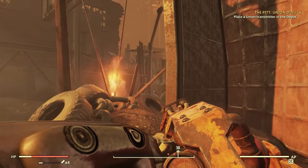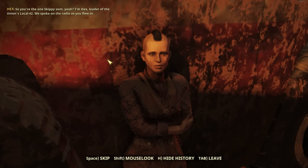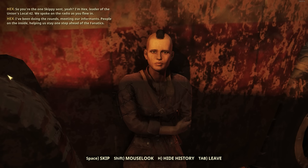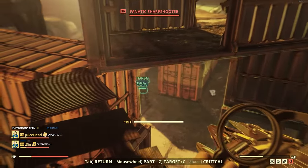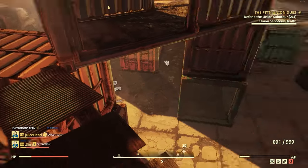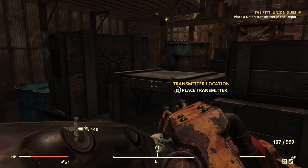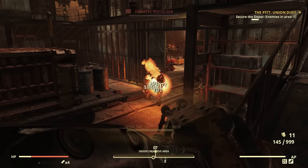Right at the start you'll meet a Union member named Hex, who will give you your first objective. These expeditions are set up with three stages, and the first two stages will basically have two objectives that rotate randomly each time. The first objective will always be outside, and you'll do one of two things: either help defend a saboteur NPC setting up bombs around fanatic positions as enemies attack, or place a Union transmitter at a depot and defend the area as enemies attack.